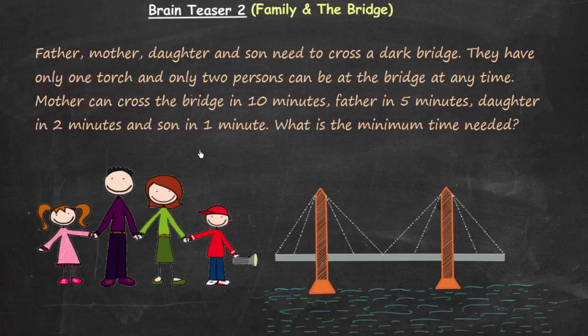In this brain teaser we have a family of four members: father, mother, daughter, and son. They need to cross a dark bridge. They have only one torch, which is required because the bridge is very dark, and only two persons can be at the bridge at any time.